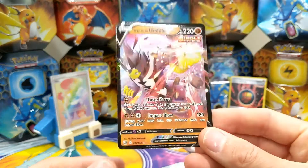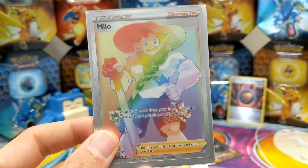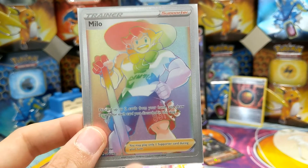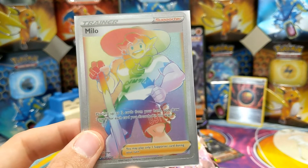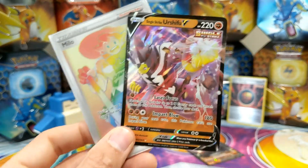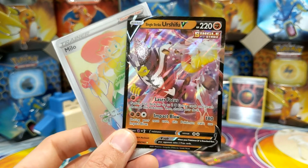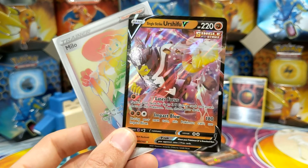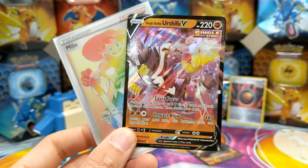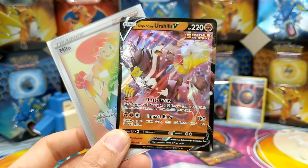Well we can't complain out of that box — we pulled a very nice V card and the lovely Milo, looking like the fourth or fifth musketeer. That's it for now folks, that was the Urshifu Single Strike box. Just let us know what you want to see next and we'll endeavour to do it for you. We're back in the game after a short break and it's great to be opening Pokémon cards again, is it not Mini Charmander? Yes it is! That's it from Daddy Snorlax and Mini Charmander — see you in the next episode, bye bye!